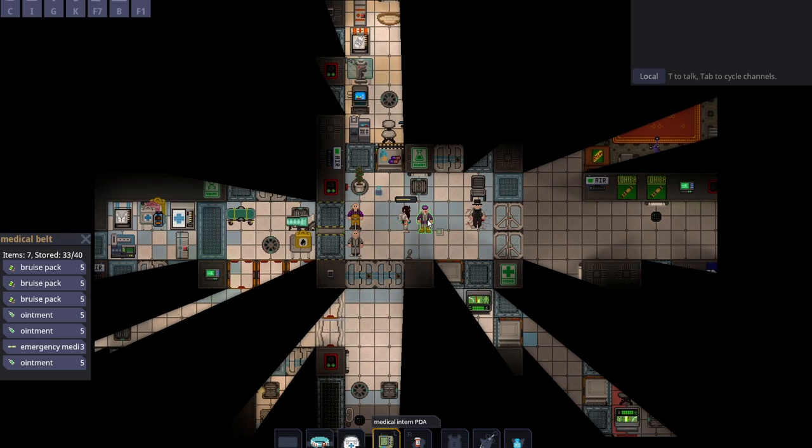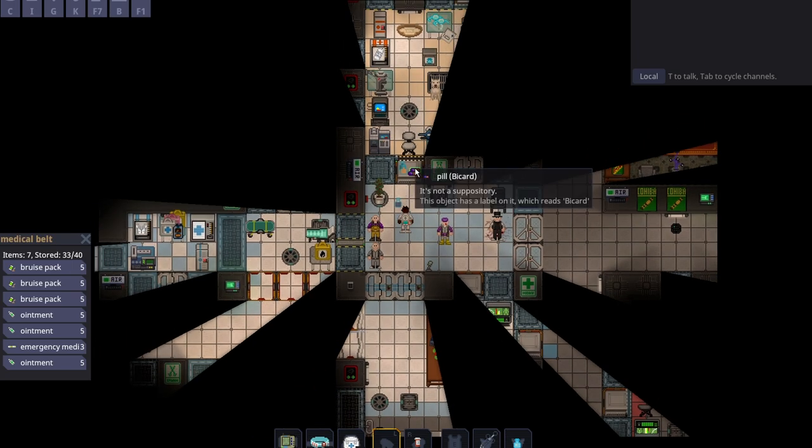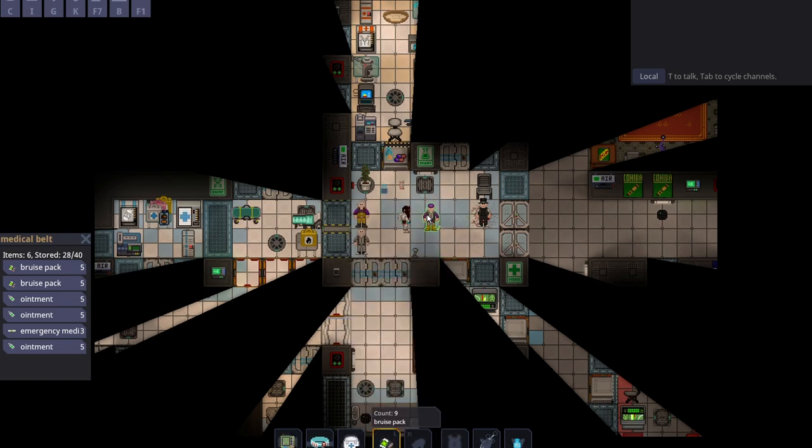Let's observe this guy. He took 20 blunt damage. There's a drug in the game called Bicarb, but he's so uninjured that all you'd have to do is apply 4 bruise packs. It's helpful to keep in mind that bruise packs and ointments heal 5 each, so you can just do the math. So I can just do 4 bruise packs on the janitor and he's good to go. Easy.